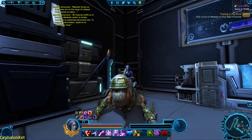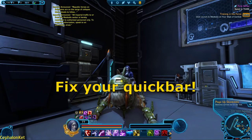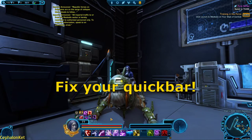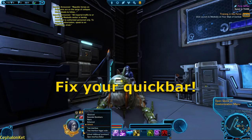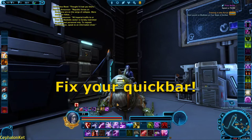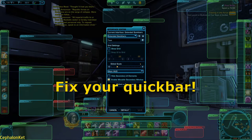As soon as you load up the game, you will see this setup. You might notice that you only get one quick bar, which will quickly not be enough for all your abilities. You can click buttons to cycle through your abilities, but that's not recommended. One thing you can do is click the plus button and either click 'Extended Quick Bars' to show all available quick bars, or open the Interface Editor and tweak everything as you see fit.